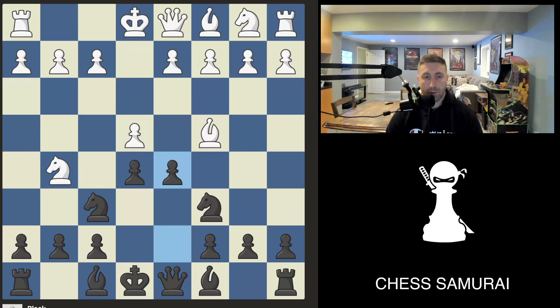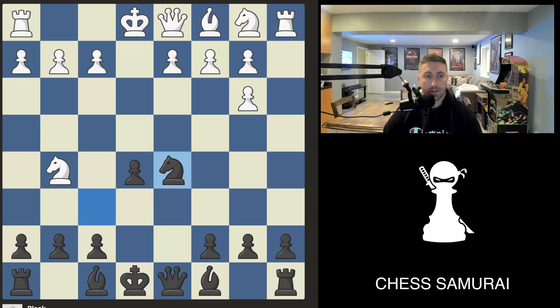So back here, after we play d5 and white takes, we want to play knight a5. Then after the bishop moves away because it's attacked, we simply take the bishop, and then we can take the pawn with the knight and attack the other knight.